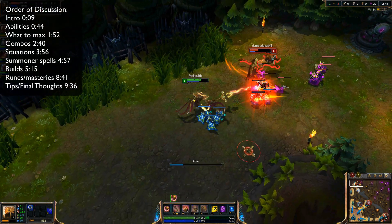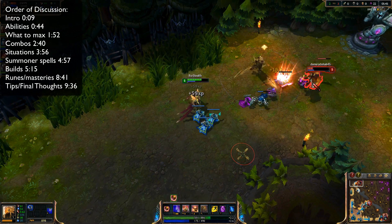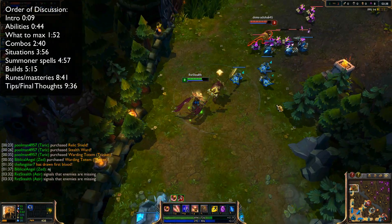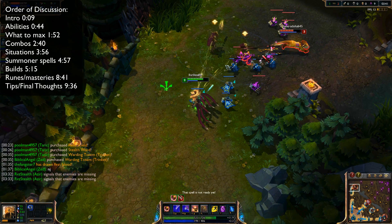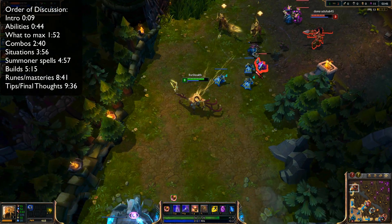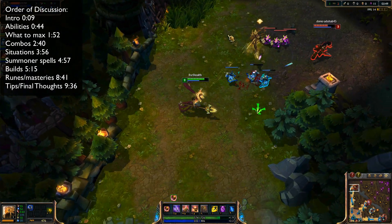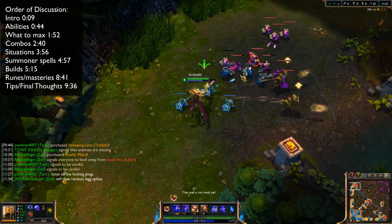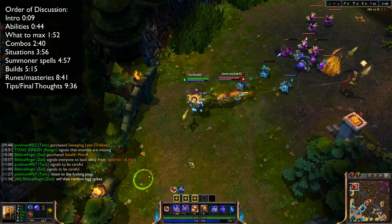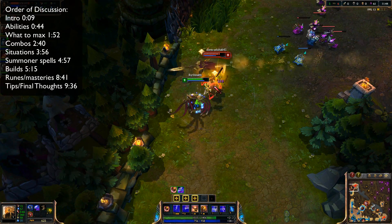The next combo is the W-Q and then an auto attack from your W. This is Azir's main harass ability and it's really easy to use — make sure you're using it to poke your opponents down when they come too close. You can also use two soldiers for even more damage, but be careful about doing this if you're pushed out in lane. You always want to have one soldier available past the midpoint in lane for your escape.